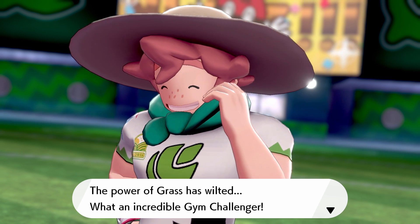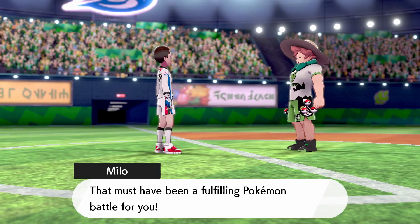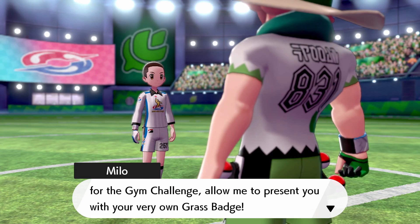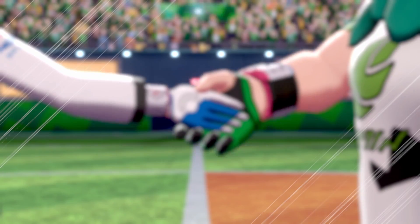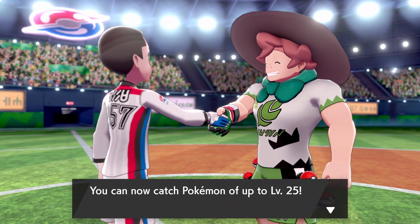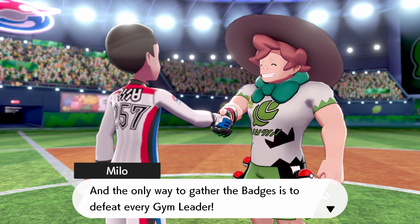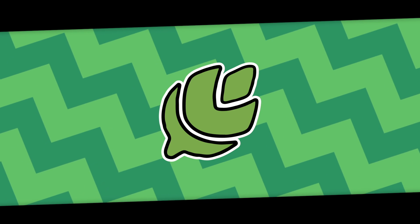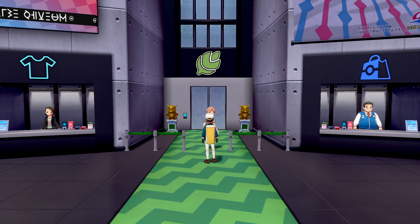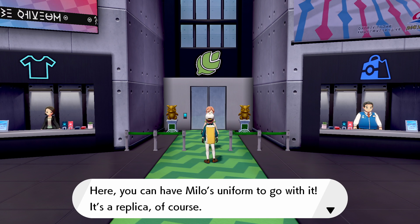The power of grass is wilted. What an incredible gym challenger — and we get money for winning! Milo presents us with our very own Grass Badge as we fill in the first section of our gym badge ring. We can now catch Pokemon up to level 25. As we exit the stadium, we receive the TM for Magical Leaf — Milo's signature move, base 60 power special attack that never misses. Pretty good. And we get Milo's grass-type gym uniform.